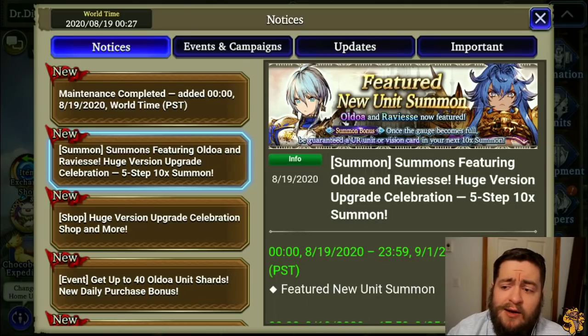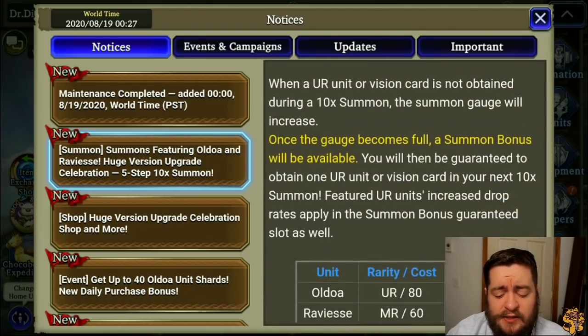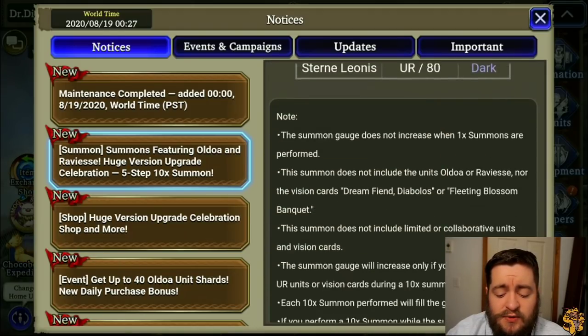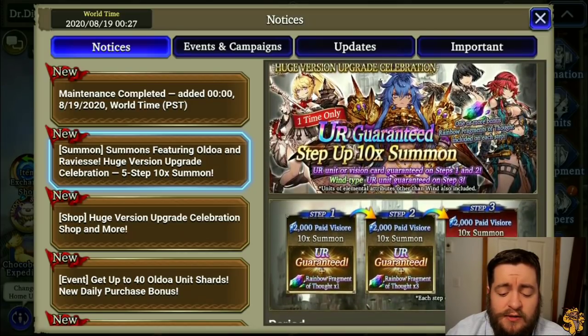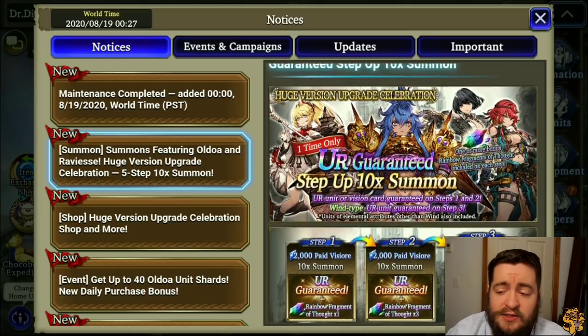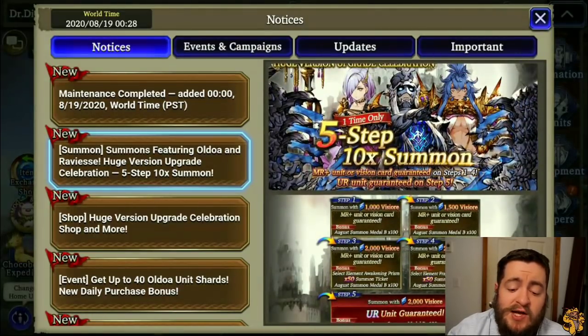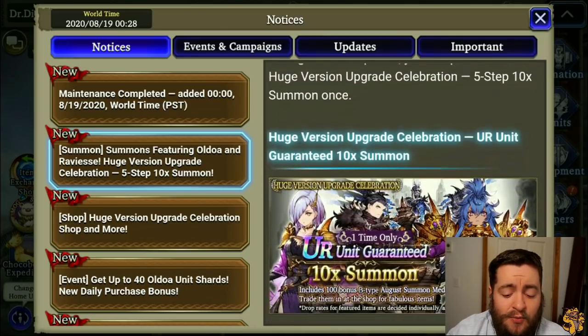Oldoa and Ravis came out as well. Some important things to note: the other featured units this week are going to be Stern and Venera. We also have the UR step-up 10-time summon — if you regularly do these pulls, this is a really good value. You're guaranteed a UR in each one, you get rainbow fragments of thought, and you're guaranteed a wind UR unit. Most wind UR units are pretty good, so if you're a whale this is definitely something I'd recommend. The five-times 10-step-up summon I would not recommend — give that one a wide berth.